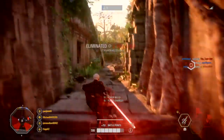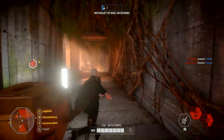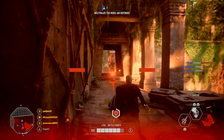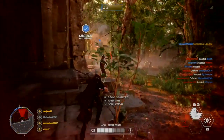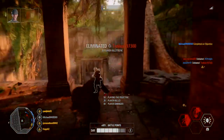Moving on, the third tip: having a good headset is also important as it helps you listen to everything that happens around you. For instance, it can quite often help you to hear enemy footsteps, and if you listen closely you can hear the difference between the footsteps of your teammates and those of your enemies.